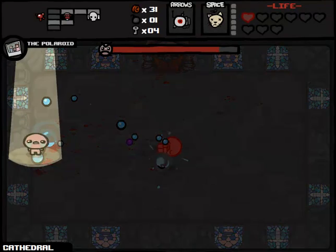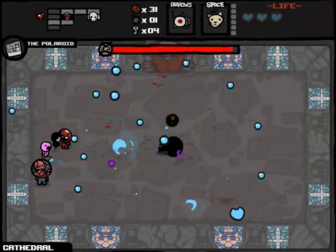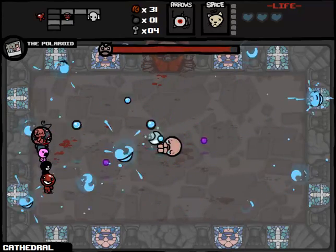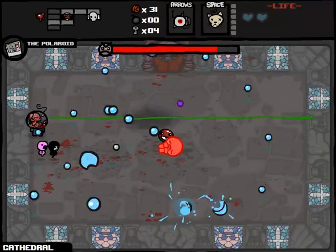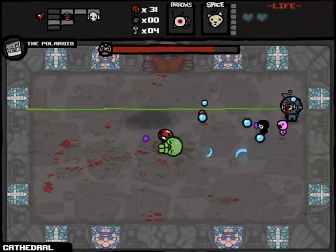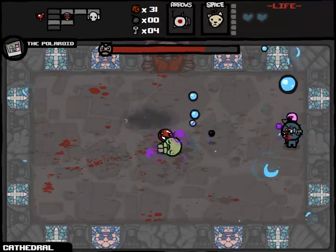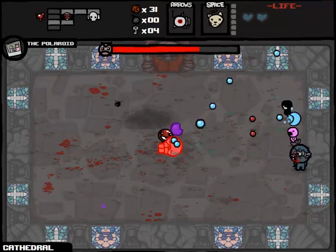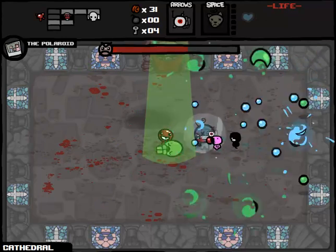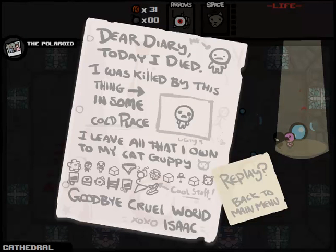We're going to try to save Tammy's head until the angel fetus has come out because Tammy's head could potentially save us from the crowd control standpoint. But look at the amount of damage we're doing versus the amount of dodging I have to do and you will see why this run is going to end. I tried, I tried so hard - oh! We have the ankh, we now have the polaroid too, and this changes things ever so slightly because now we have a brief period of invincibility.